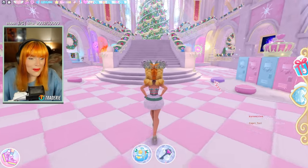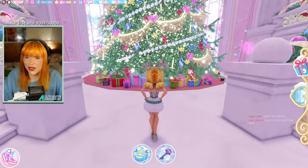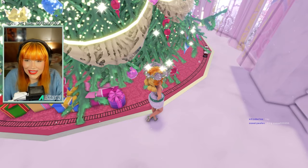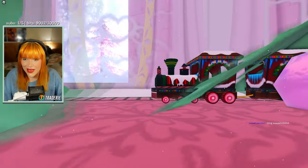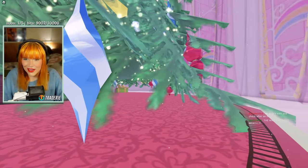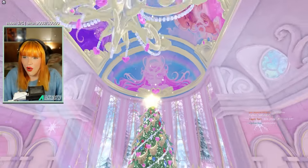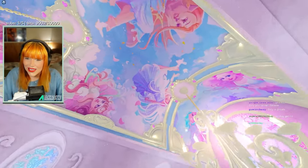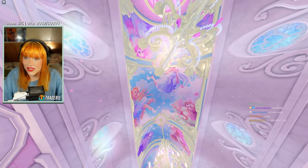Let's go upstairs! We have this beautiful Christmas tree — it's a little version of the train from Snow Globe Summit and it's going around the bottom of the tree. And look at the windows from the trailer! Look at the art on the ceiling — oh my gosh, that is so pretty!